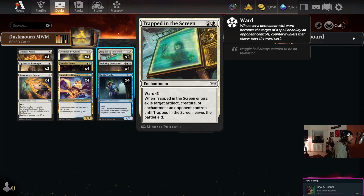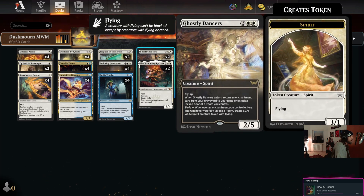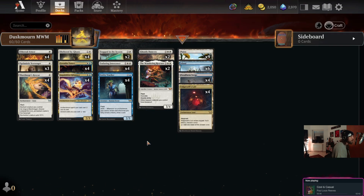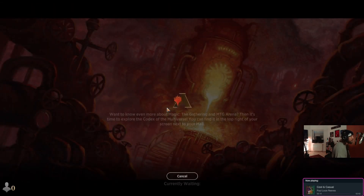Inquisitive Glimmer makes our enchantments cost less, as well as our rooms, but we're not running any rooms. Instead we're running a few Trapped in the Screens because we don't have access to Faith's Flight in Dusk Morn, four copies of Enduring Innocence, four copies of Entity Tracker, a couple of Ghostly Dancers, and instead of Faith's Flight I've chosen to go with Wandering Rescuer — not an enchantment, but double strike seems good, convoke seems possible with Gremlin Tamer, other tap creatures have hexproof, and it has flash. Land-wise: nine plains, six islands, four Flood Farm Verge, and four Valgavoss Layers.